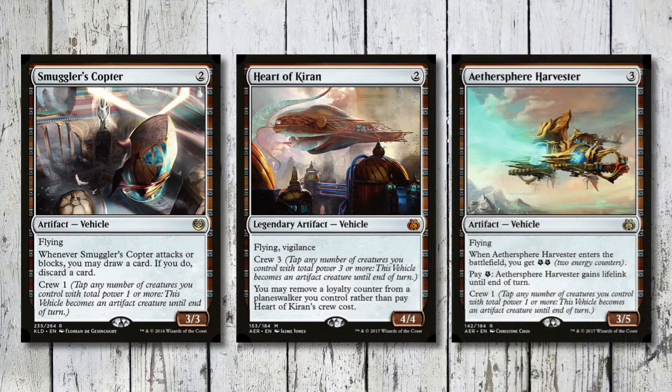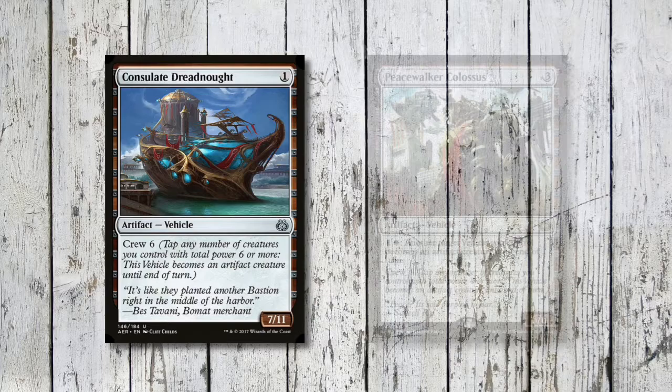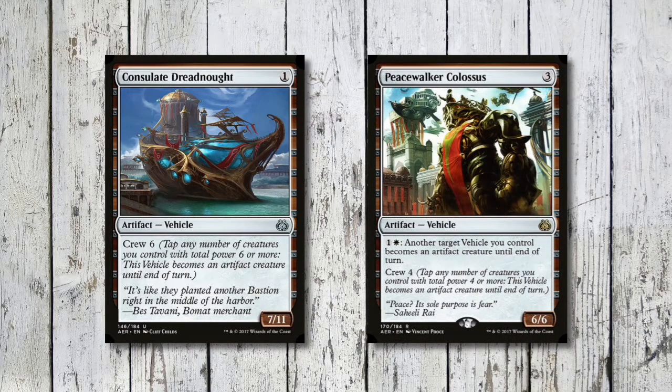Then Aethersphere Harvester, three mana for a 3/5 flying - you get two energy when it enters the battlefield and you can pay one to give it lifelink till end of turn. Next up we want Consulate Dreadnought, one mana for a 7/11. The only downside is it's got a crew of six, so that's going to take a lot of dwarves to man that Dreadnought. However, if we've got Peacewalker Colossus down - three mana for a 6/6 - its ability lets us pay one and a white so another target vehicle we control becomes an artifact creature until end of turn, which is one way of getting the Dreadnought into combat.